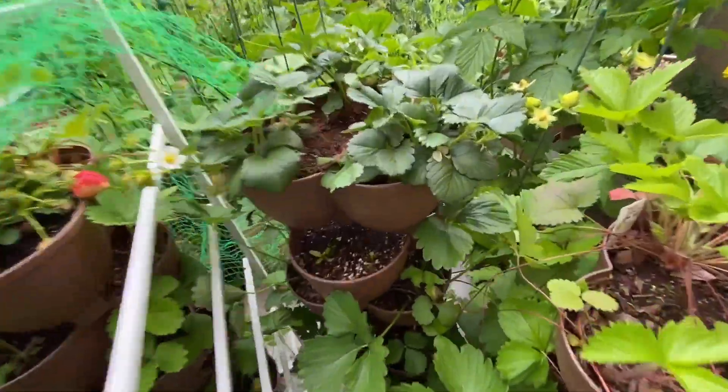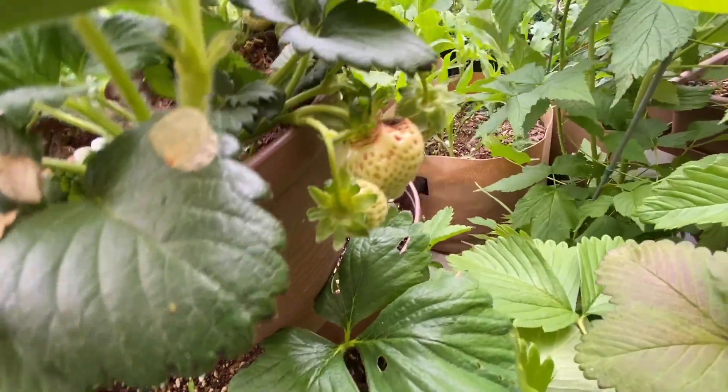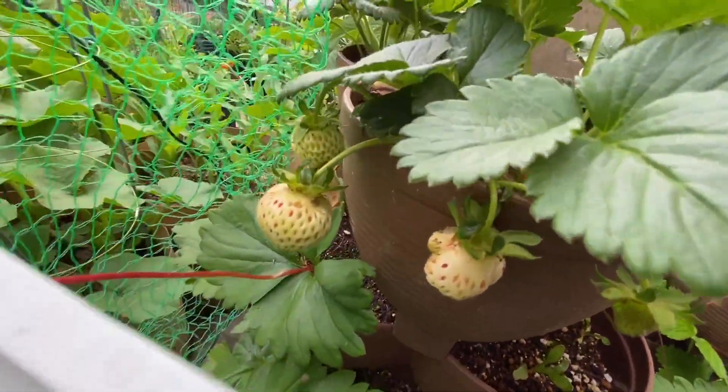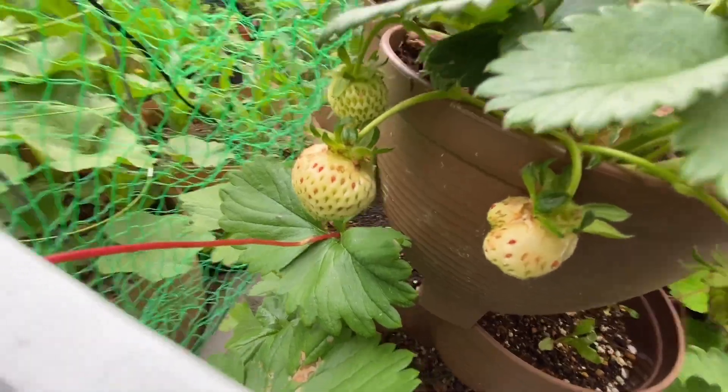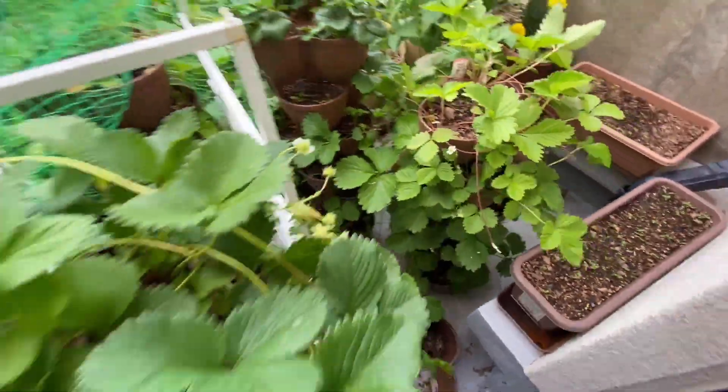I bought this container from Seria, a dollar shop in Osaka. You can stack the container as high or as low as you want. This type of tower can topple down easily by strong wind, therefore it is very important to secure the tower by placing them at the corner of your garden.